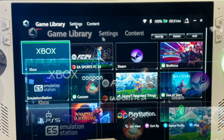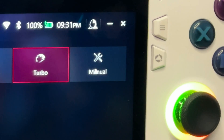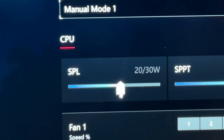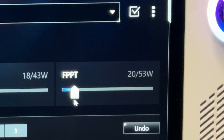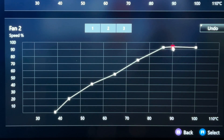For step three, create a manual 18 watt TDP by going to Armory Crate, then Settings, then Operating Mode. Click Manual, then under CPU change the SPL to 18, SPPT to 18, and FPPT to 20. For step four, optimize the fan curves by adjusting Fan 1 and Fan 2 to the shown settings. You may want to pause the video on each of these to get your fan curves the same.